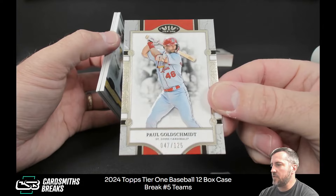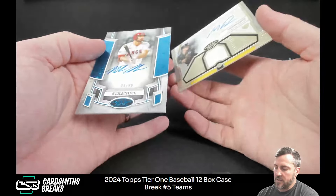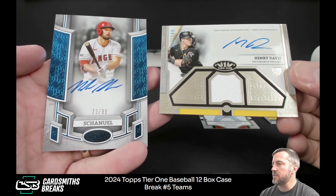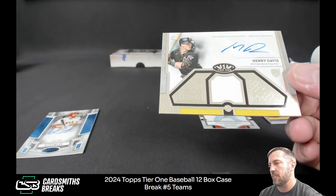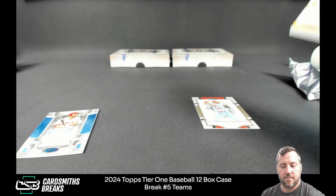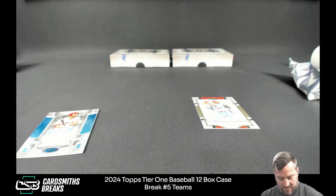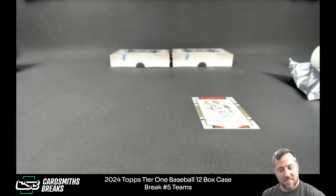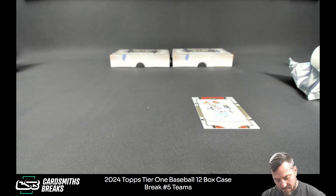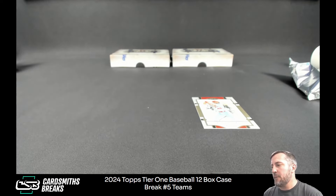Goldschmidt to 125. William Contreras to 149. Henry Davis — we've gotten a lot of this Henry Davis rookie relic auto, haven't we? And Nolan Schanel to 99 for the Angels.